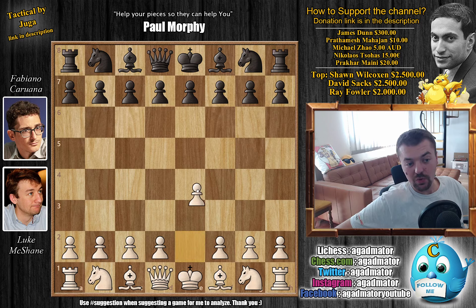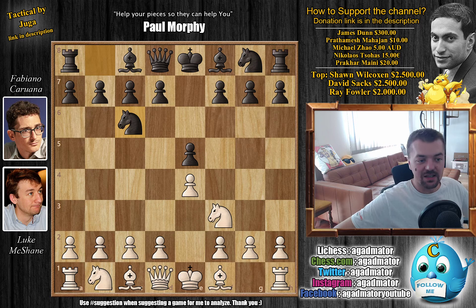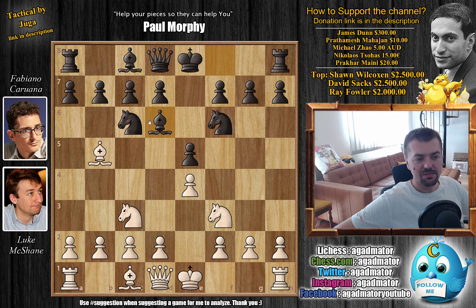With the white pieces, Luke opens with e4. We have e5, Knight to f3, Knight to c6, and Knight to c3 — going for the Four Knights Defense. We have Knight to f6 by Fabi, and Bishop to b5, the Spanish variation of the Four Knights, with Bishop to d6. It seems odd — you're blocking your own Bishop — but it's not a problem. At some point white will capture the Knight, you recapture, and once your dark-square Bishop moves, you'll be ready to push d5, and you're also ready for castling.